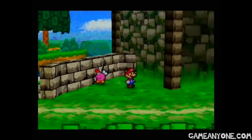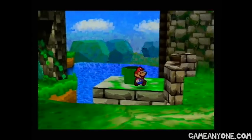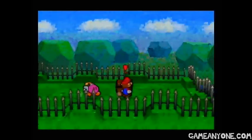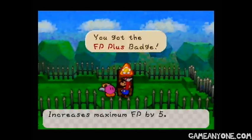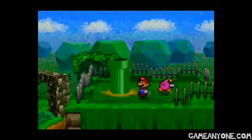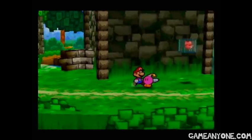So we can use Bomb Mat here to destroy this little cracked wall and get into this pipe to see what's behind it. We go up here to get — I think it's some kind of badge. It's the FP Plus badge — increases maximum FP by 5. You may remember we also got the HP Plus badge a while ago, so it does pretty much the same thing.